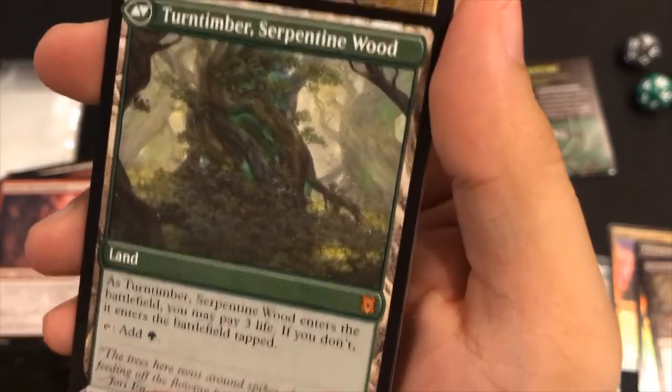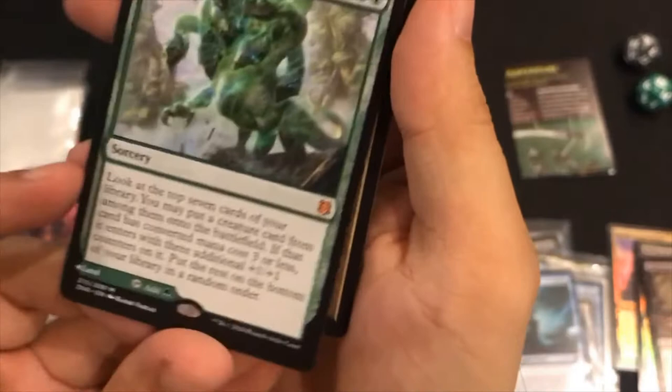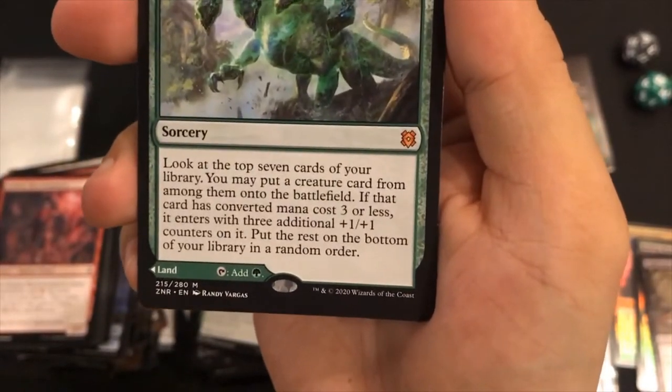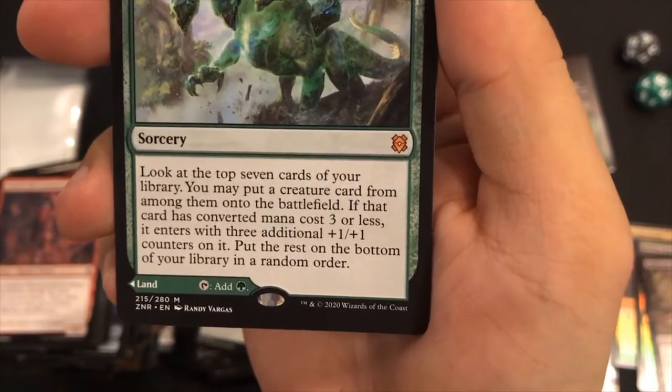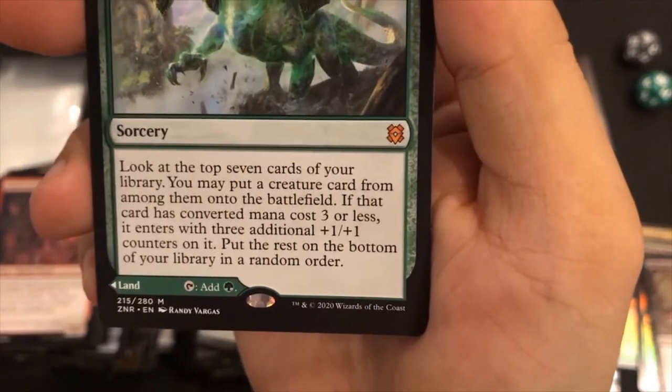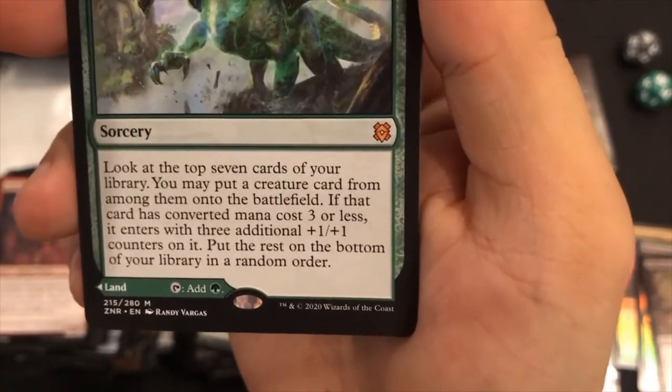Enters the battlefield - you may pay three. If you don't, it enters tapped and you lose three life. Look at the top seven cards of your library, you may put a creature card from among them into the battlefield. If that card has a converted mana cost of three or less, it enters with three additional plus-one, plus-one counters. Put the rest on the bottom of your library in random order. Wow, that's crazy!